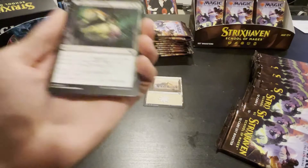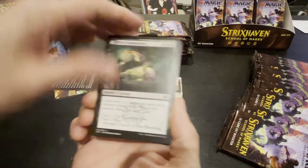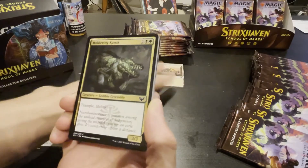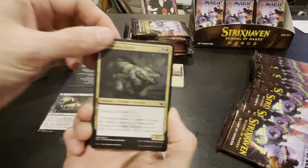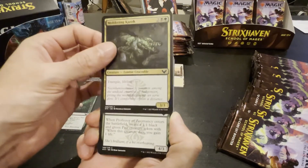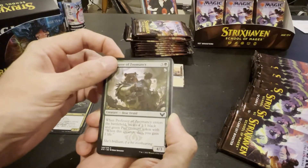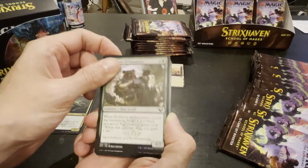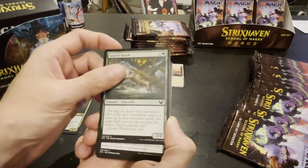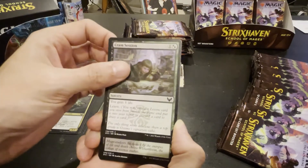We got a plains, we got a pest summoning — two one-one black and green pest with when they die gain a life. These are random tokens, gotta get this out of our way. Green or multicolored, trample lifelink, three drop for four. Professor of Zoom — enter the battlefield, create a token that when it dies you gain life, four drop for three, very good.